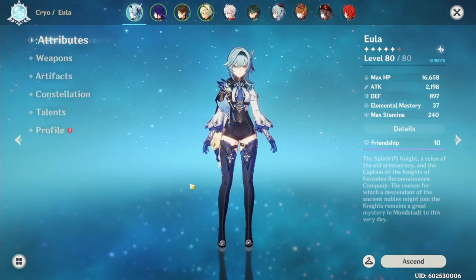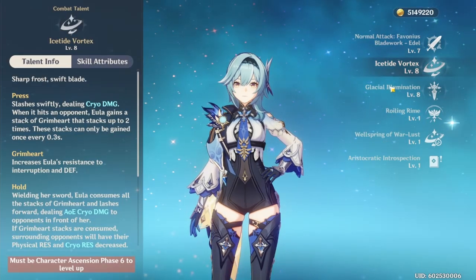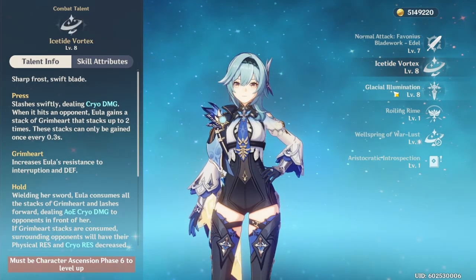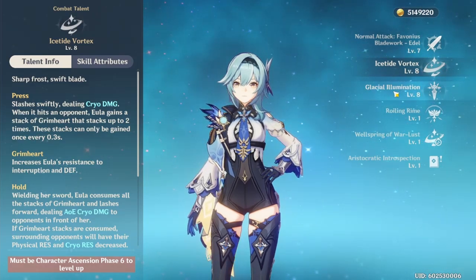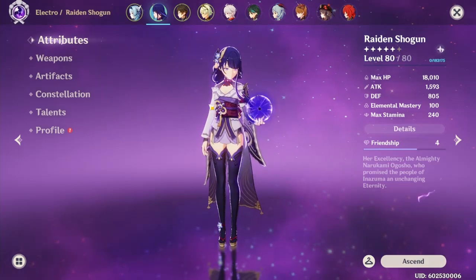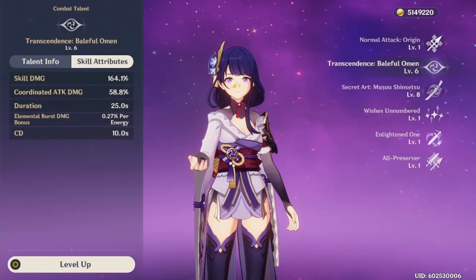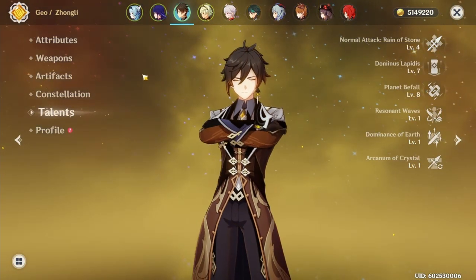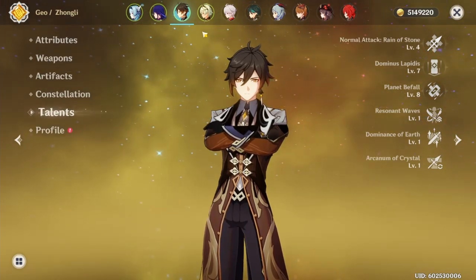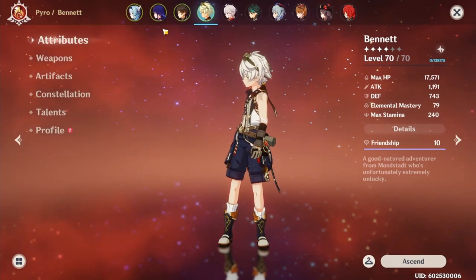Here's how I'm going to showcase Eula's damage output with the five weapons. I'll use her E first, then her burst, then hold E right after to get some stacks for her burst to deal damage. After that I'll switch off characters so her burst will automatically go off. I'm also using Raiden Shogun to apply Superconduct and give extra burst damage to Eula, plus Zhongli's shield to debuff the enemy.